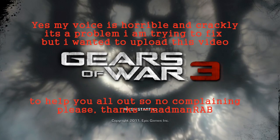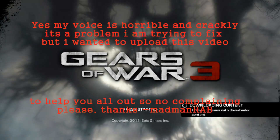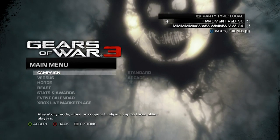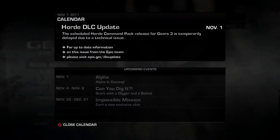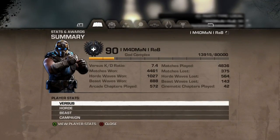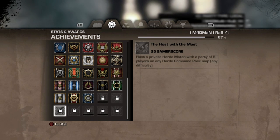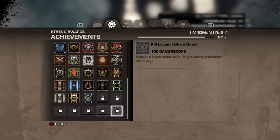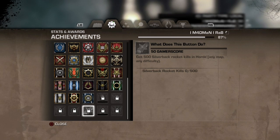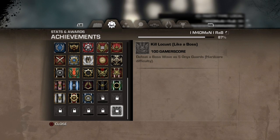Hi guys it's MadmanRab here and since the DLC has just come out today, I'm going to show you a quick way to level up things like your fortifications so you can get your turrets quicker. I'm also going to show you how to get the achievements, including getting five silverback rockets — which requires upgrading your silverback — and I'll show you how to upgrade your horde command center.